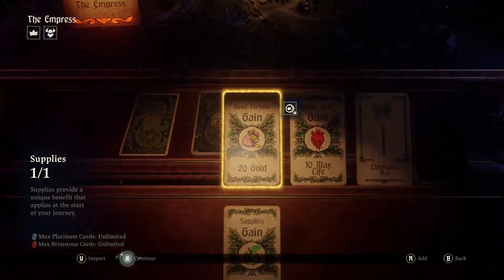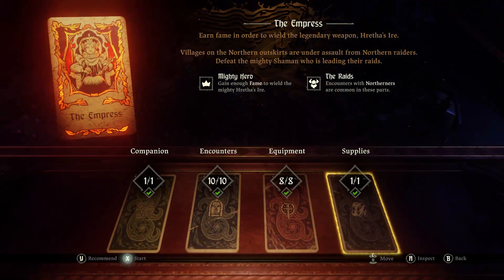For Companions, I'm going with Molocalypse, and for Supplies I'm going with Extra Food, because that's always good.